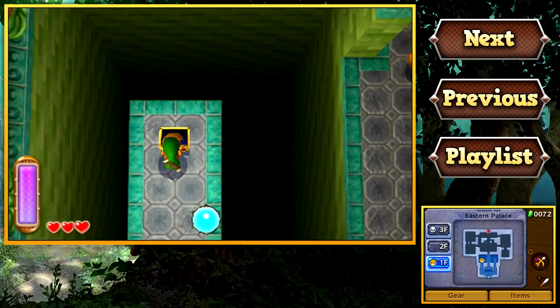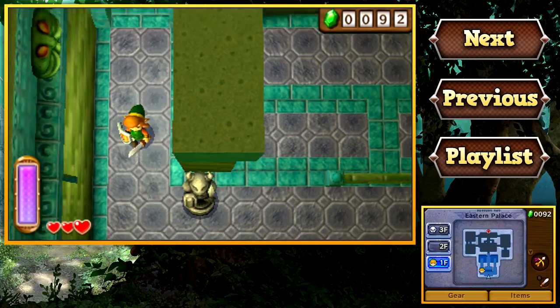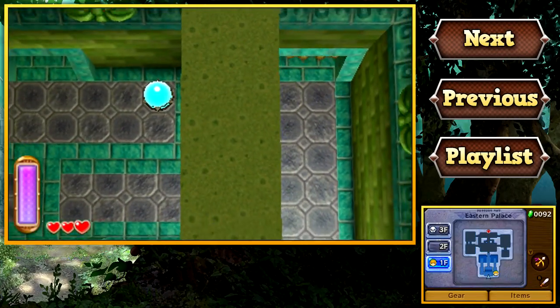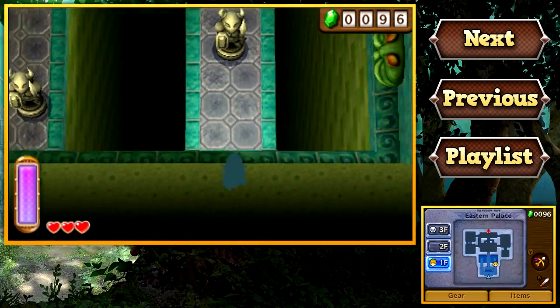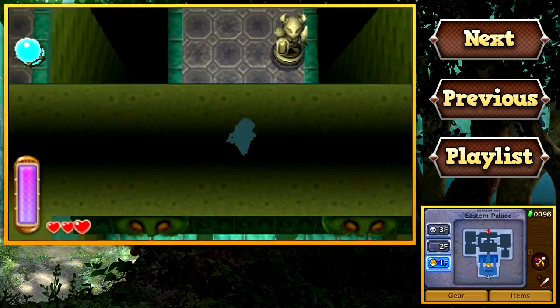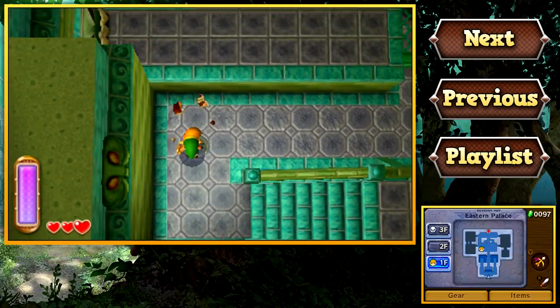This is the first temple of the game. I know, right? They just throw you directly into a temple. Isn't that just fantastic? I love the pacing of this game. It is perfect in my opinion. It's not anything like Skyward Sword where there was like 90 minutes of tutorial and story content before they let you do anything. This game just throws you right into it, and I absolutely love it.